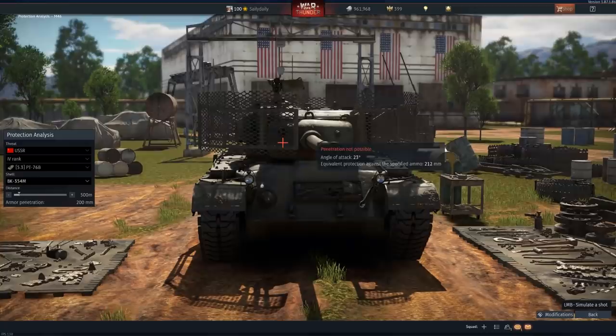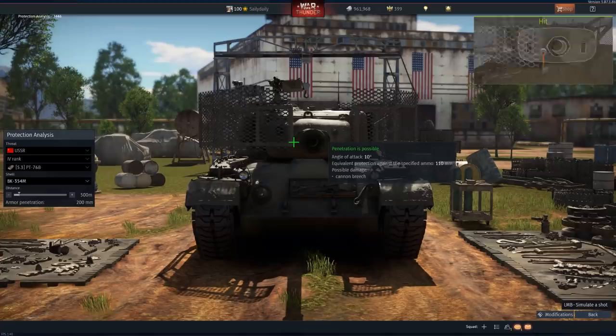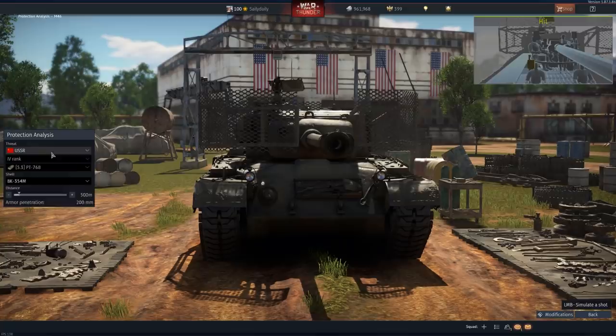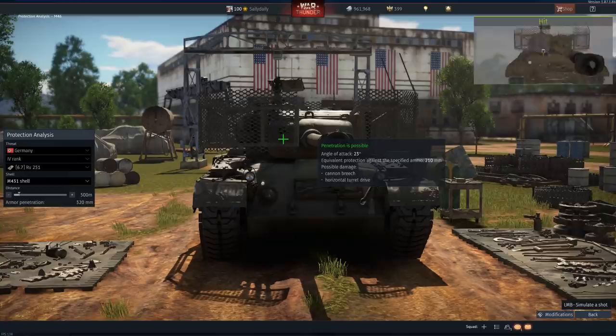If we shoot it below the fence, you can see how it will go right through — or at least penetrate. Not so much with the fence. I wonder if maybe the RU 251 might have a problem with the front shot — let's just double check it one more time. That's too powerful; there's so much power in that shell.